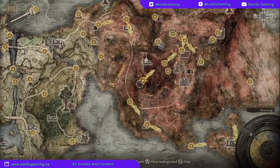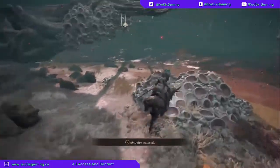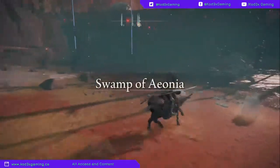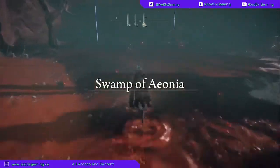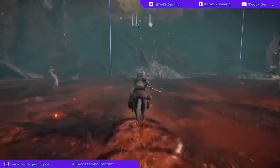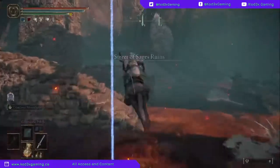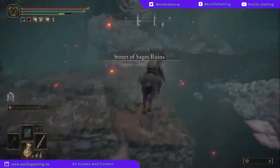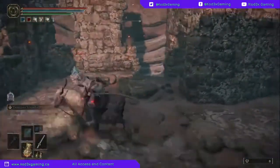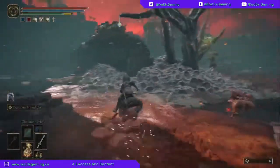You're going to want to head in here and be careful not to aggro everything under the sun. The staff is at this first part right here - you'll see the purple as you make your way. There'll be a guy hanging just chilling. You will see the purple for the meteorite staff.